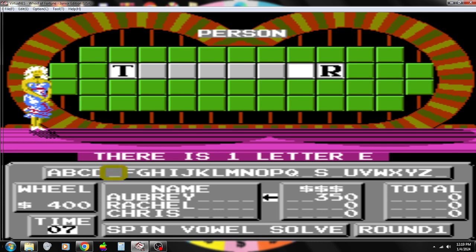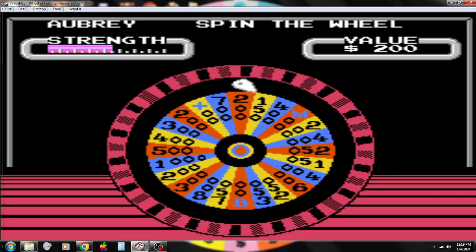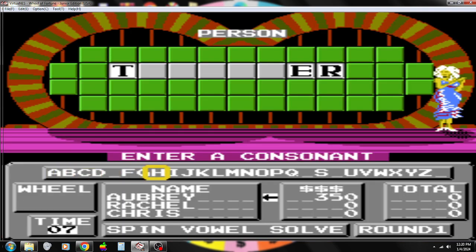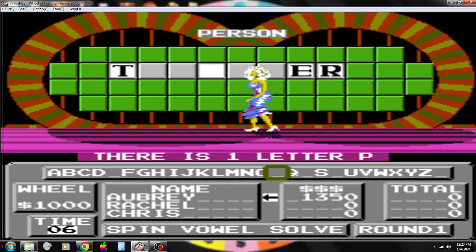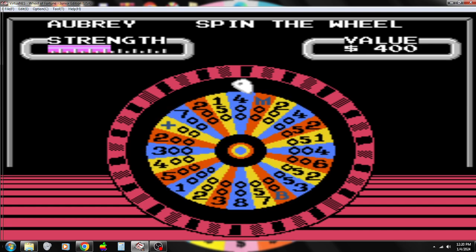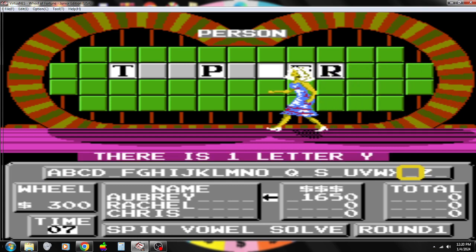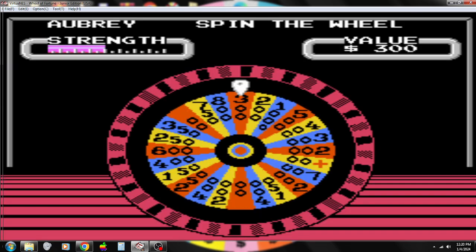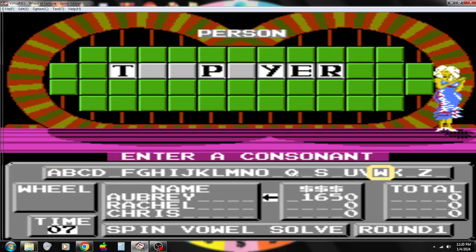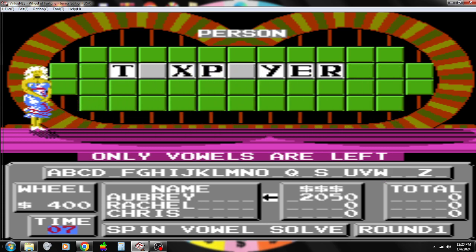I'll buy an E. I'll spin. $4,000, okay, let's try a P. Yeah, that's what I think it is. $13.50 and the turn is still mine. Is there a Y? There is a Y. $4,000, I'll try an X. Taxpayer. Taxpayer.